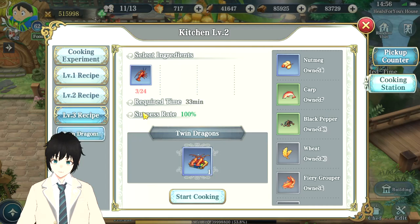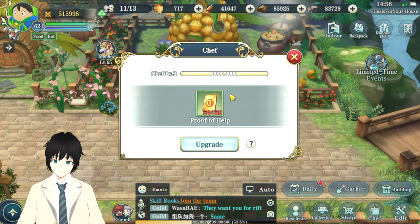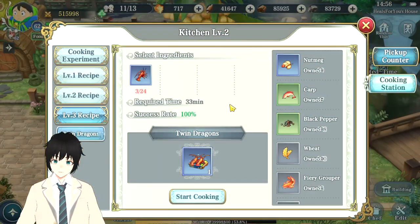I already have one unlocked — it's called the Twin Dragons, which requires 24 lobsters. Just a reminder: you do need level three chef. To get level three chef, click on the bottom to see your chef level, fill up the XP bar, and acquire the necessary amount of proof of help to boost up to the next chef level. All these ingredients require level three chef, so heads up.